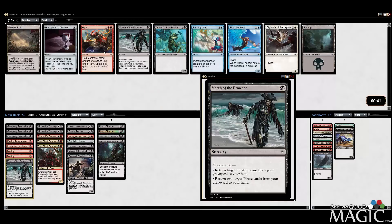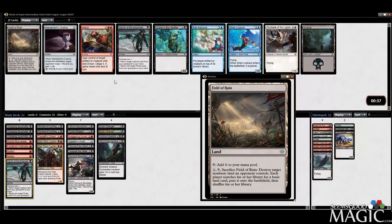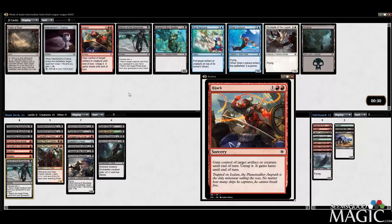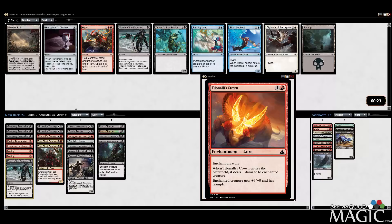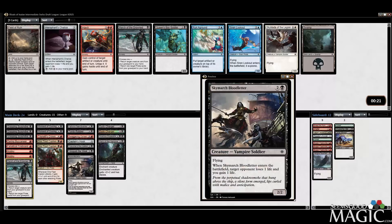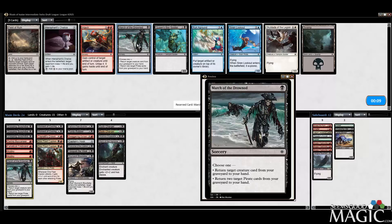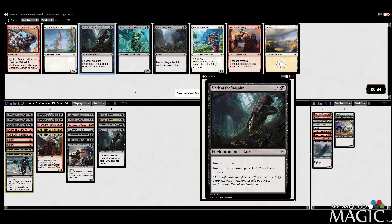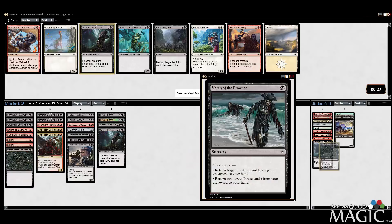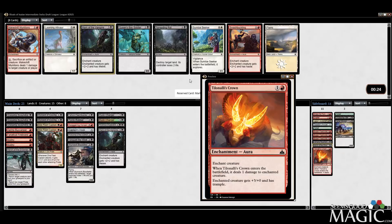Another March of the Drowned — geez. Maybe the Hijack. Field of Ruin is not terrible as a sideboard card. Hijack — this format is so aggressive, I don't know about Hijack. Two March of the Drowned seems unnecessary, but I could actually play it over Tillinoli's Crown. I guess Tillinoli's Crown is basically good on evasive creatures, but we don't really have much menace either. I'll probably just take the second March of the Drowned. Mark of the Vampire number two — we're taking that. That's huge. Now I can dump the Tillinoli's Crown and this looks really good to me.